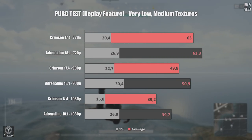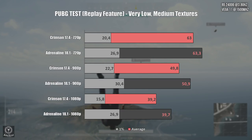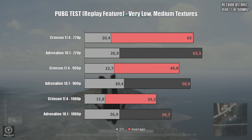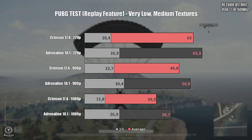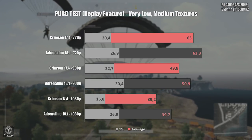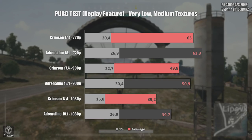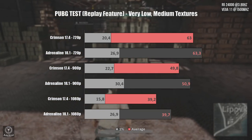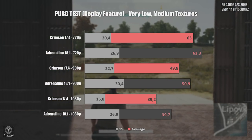On PUBG I used the replay feature to properly compare both scenarios. The average FPS are almost untouched, but the minimum FPS — which are very important for the smoothness of gameplay — saw a great boost across all resolutions. The biggest boost is at 1080p where the 1% lows jumped from 15.8 FPS to 26.9 FPS, and you can notice that while playing easily. Note this is using the replay feature and in-game FPS will be a bit higher, as shown in the video card on your right.